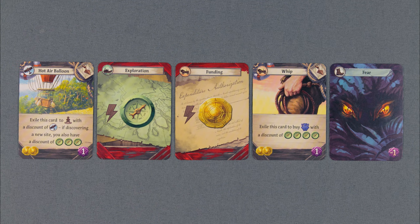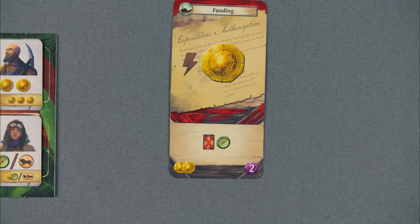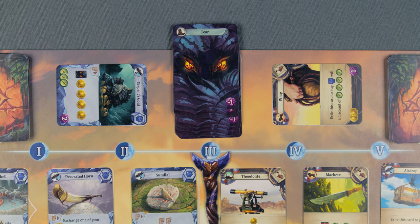Each card in your hand has a travel value for digging at sites and an effect. If the effect has a lightning bolt next to it, then it is a free action but does not count as a main action. You may play free actions before, after, or even during your main action. Fear cards have no effect, but they do have a travel value and also count as negative points at the end of the game. So be sure to exile your fear cards whenever possible.